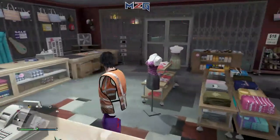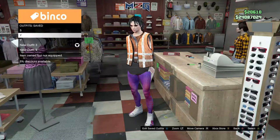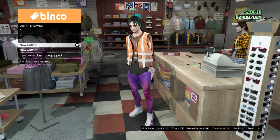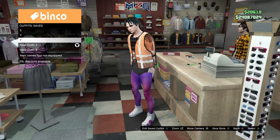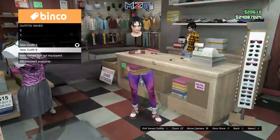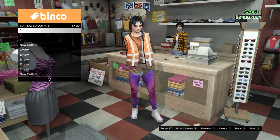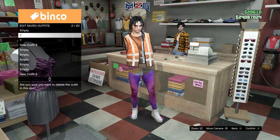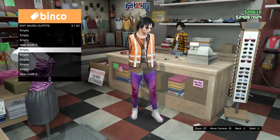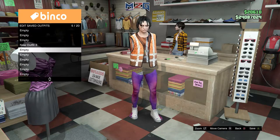Make your way over to the clothing shop. Come up here, go to your outfits, delete all your outfits, and keep the one that you want to save. I'm going to save this one — this is the one that we're making without those sneakers. So delete all the ones that you have, and then keep the one that you want to save.